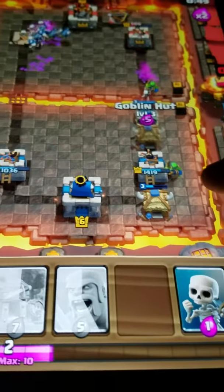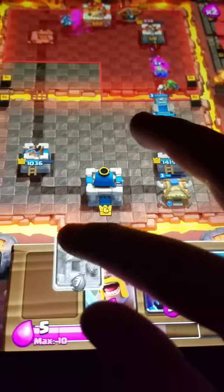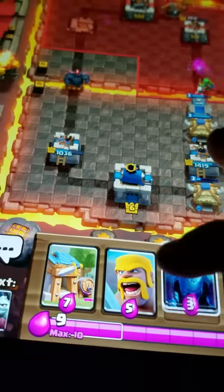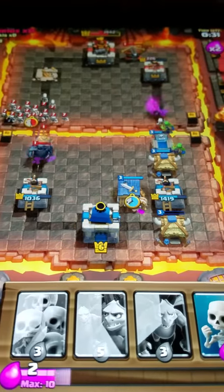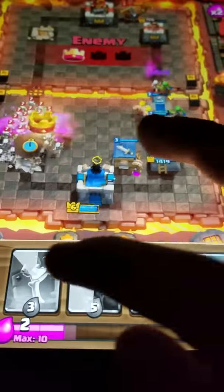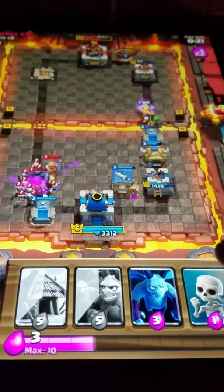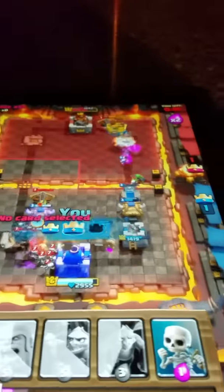Here we go — two times elixir. This is where it gets really crazy. Two goblin huts and a barb hut. And we can put another barb hut there. Crap. No. This is a bad example, like a really bad example of how I wanted it to go.